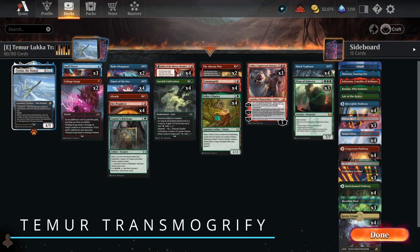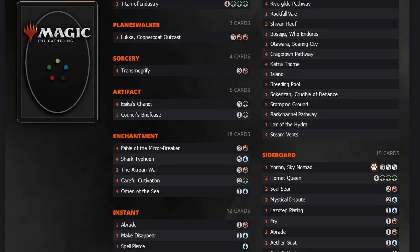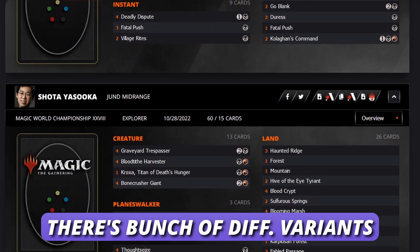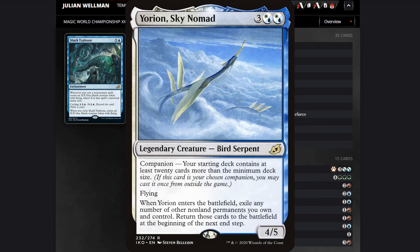This is the deck I copied over from the Championship. More specifically, there are 4 particular players that brought this in for the Magic Championship, but the deck we're going to be looking at is from Julian Wellman. I like their 75 cards the best — well, technically 95 cards since we're going to be playing Yorion.